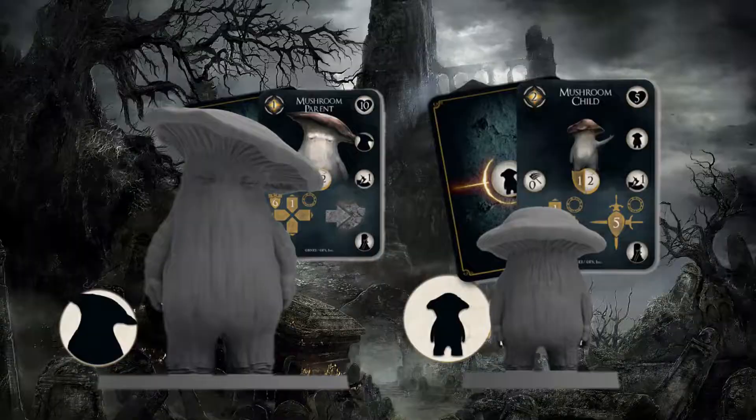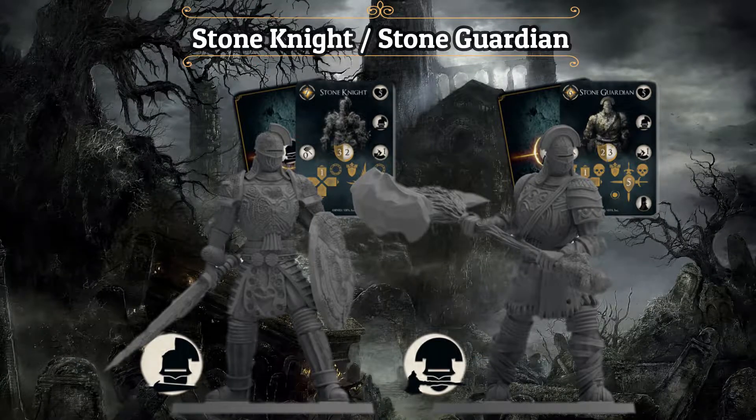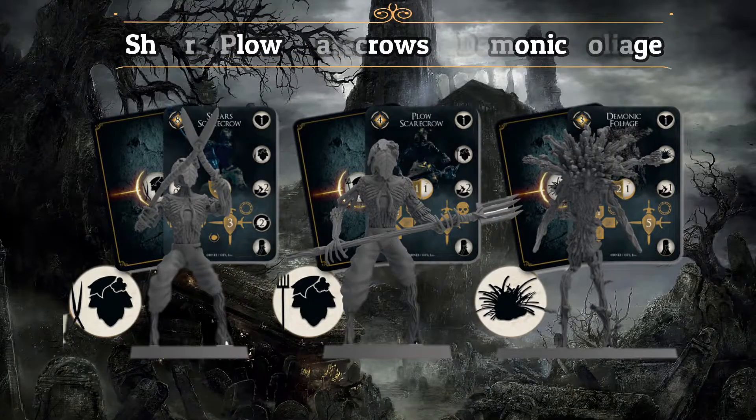We have Mushroom Child, Mushroom Parent, two Stone Knights, two Stone Guardians, two Demonic Foliage, three Plow Scarecrows, three Shear Scarecrows, and we also have two new main bosses.